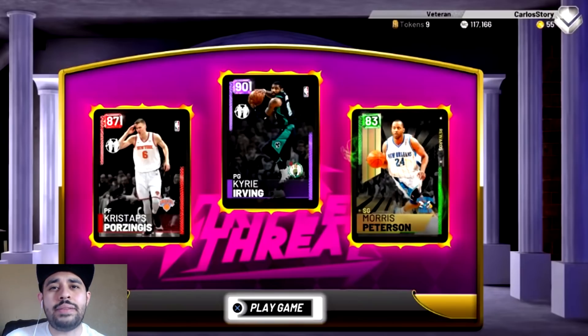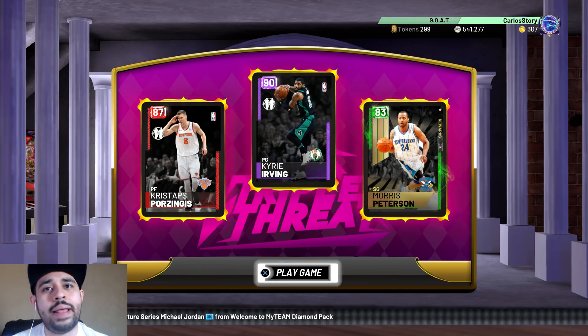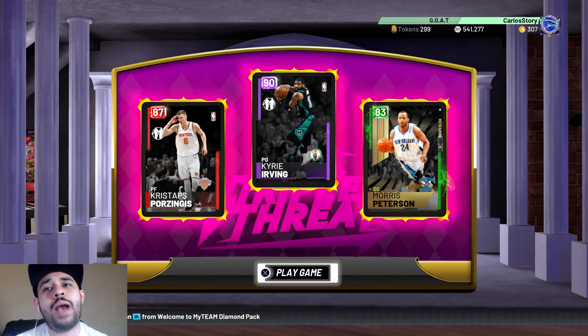It's funny because if you saw my last video where I used my day one god squad, it's crazy to think I was using regular point guards. I was going to use this team but I already showcased these cards in that video, so instead today we're going to upgrade them to their best card available. Here's the team: Kyrie, Porzingis, Mo Pete.